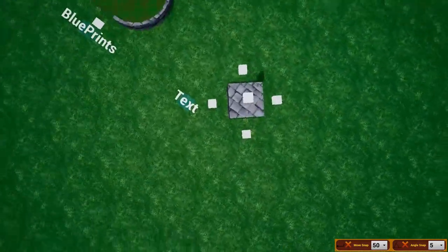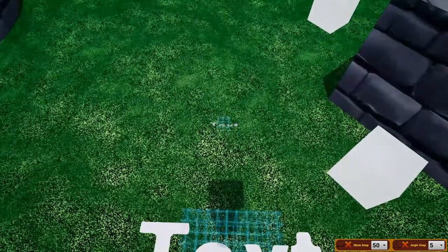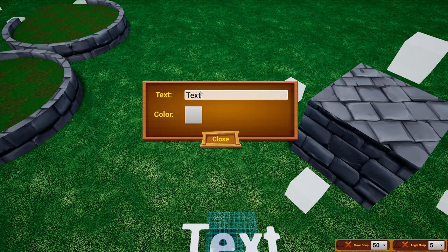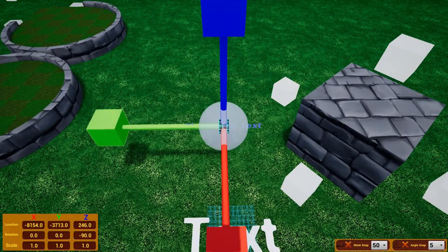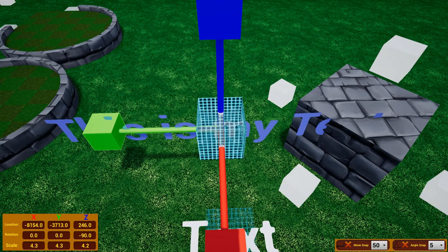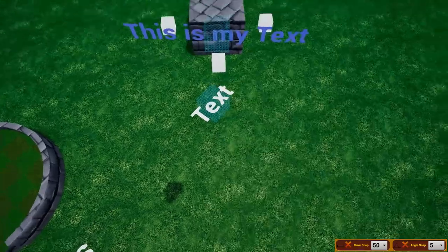The next thing is text. To create text, press Tab, go down to Gameplay, and click Text, then set it on the ground. From there you can type your message, change the color to anything you want, click it to increase its size, rotate it like any other object, and move it back and forth to put it wherever you want.